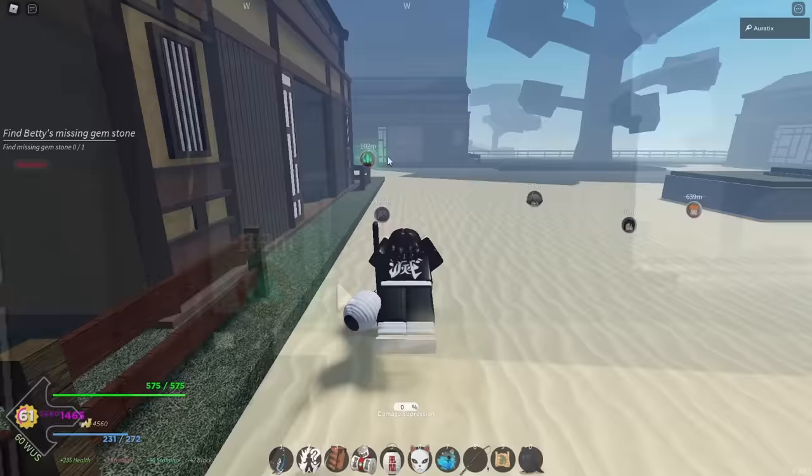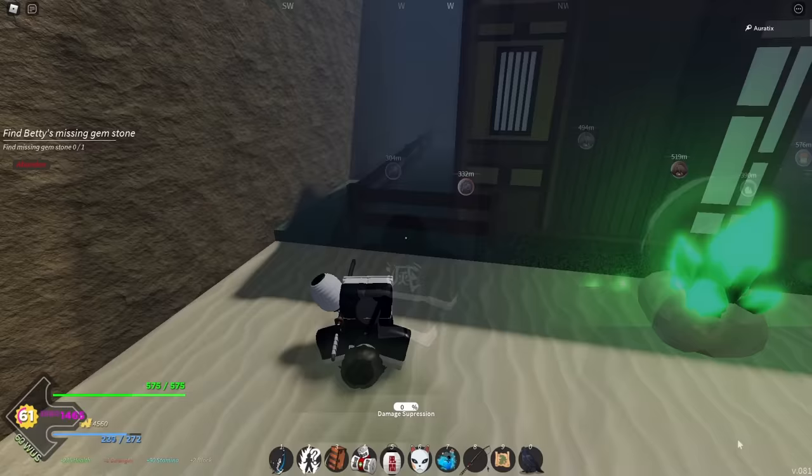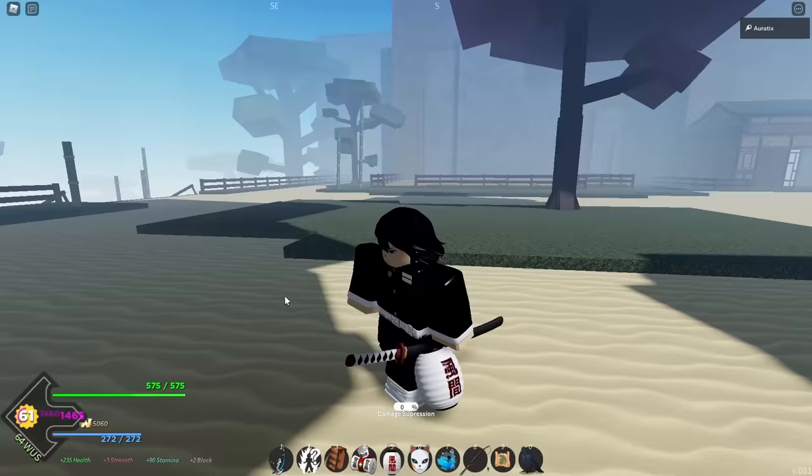The third location is going to be behind the building. Behind this green little rock right there, behind this building. Go behind it and it's going to be right there. I'm playing this on version 0.081, so if you're playing on a later date, this might not work anymore. Here's the diamond right there — $500 just like that.